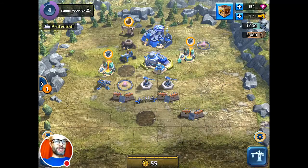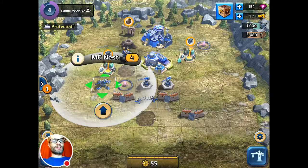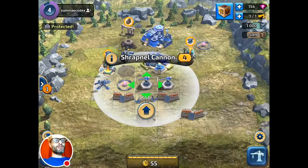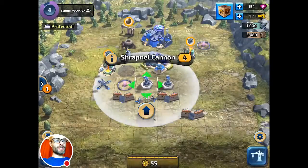You can see I've got some turrets — there's a shrapnel turret and an MG nest. Some of these are more anti-personnel: the MG nest is probably good for infantry, the shrapnel cannon is also good against infantry but a bit more generalized, and you can see it targets aircraft as well.